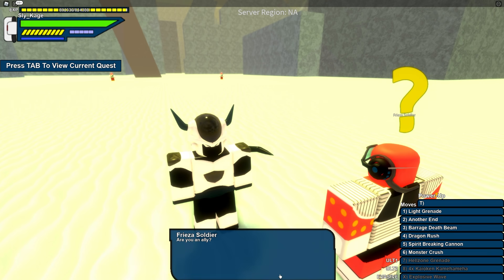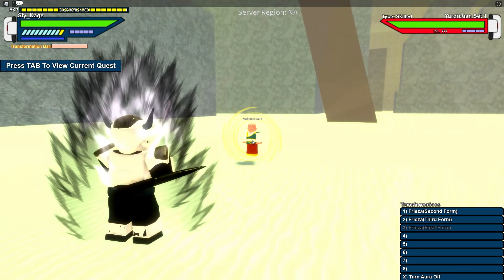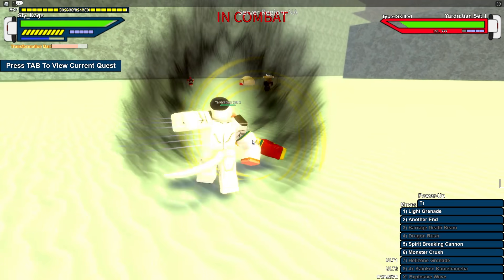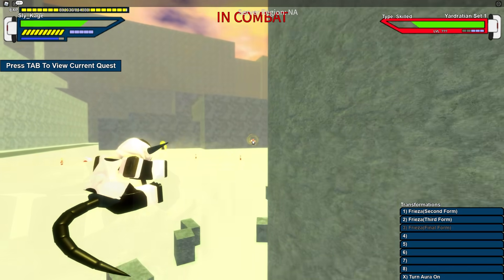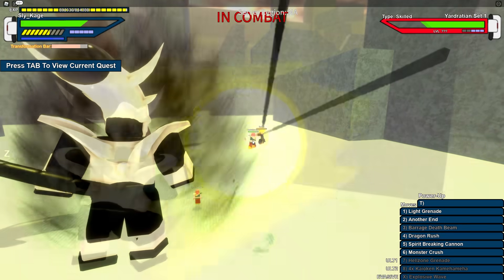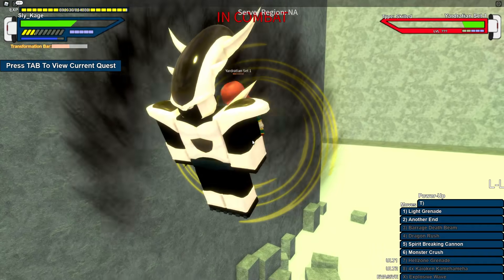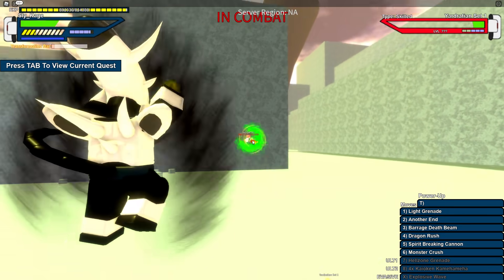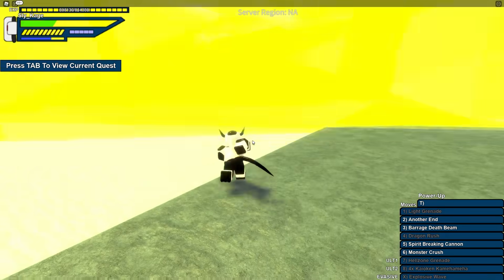Trying a new quest: we were ordered by Frieza to wipe out this planet's life forms. Let's try transforming first - get our form up, third form. Jet Beam! I do some damage to the Yard Radians and they don't exactly one-shot me. I do need to get my transformation bar up because I can barely use these forms. Dragon Rush! I actually got some decent damage - that's not bad.